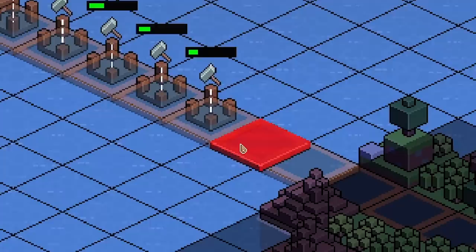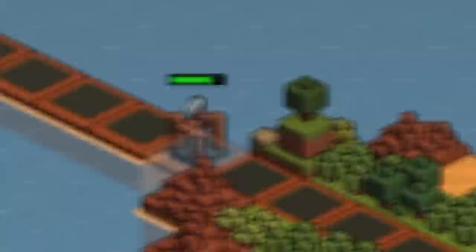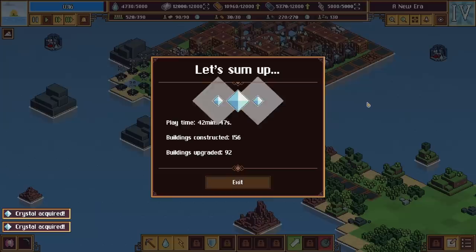I guess we just build our bridge — we can probably do this fairly quickly. I just need 500 more lead — that's like two seconds worth. All right, 30 seconds until the floodwaters come but the bridge is nearly done. Come on, build the last bridge — we've got 15 seconds. Yes, we're done! We built the bridge and we got the victory! Oh that was awesome.